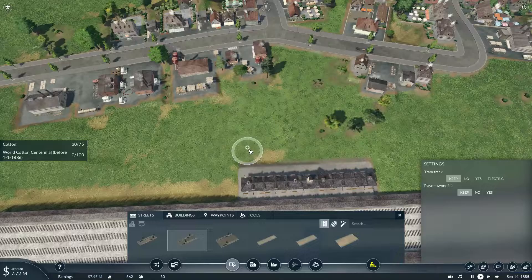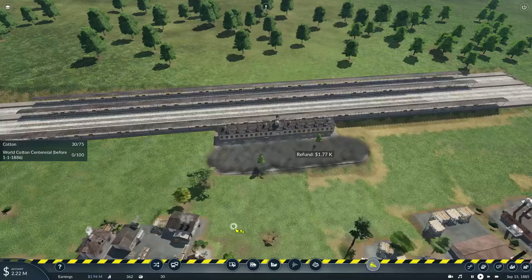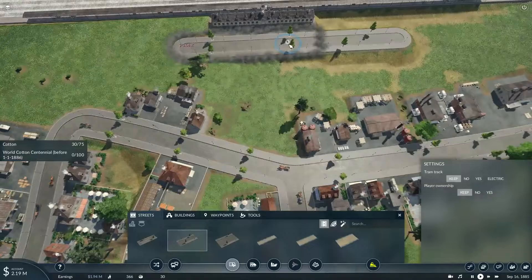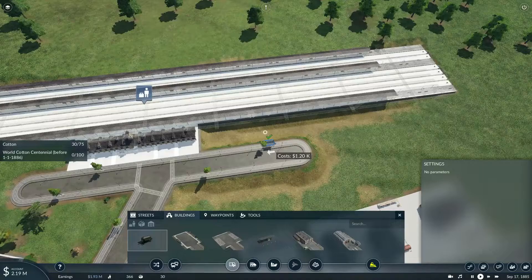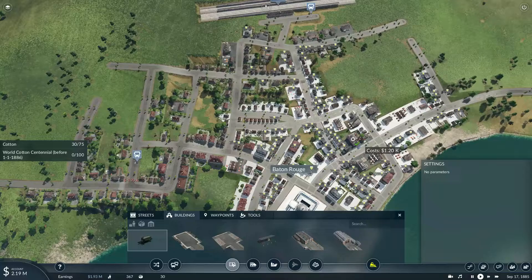Now, one of the things that makes this game different from the original Transport Fever — and its predecessor Train Fever — is that every station, every passenger and freight station, had a road connection outside of it, meaning that you had to connect it adjacent to the road. But thankfully that was done away with in this game, so now the road connections are basically a lot more well established. We'll place down a bus stop here and have another one here in town — let's see if we can get as much coverage as possible. We'll get one there and one here, so people will have access to the industrial, commercial, and residential districts.